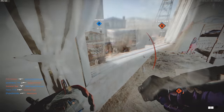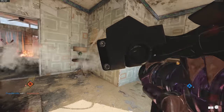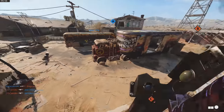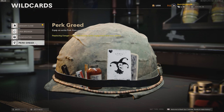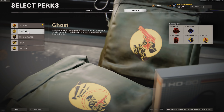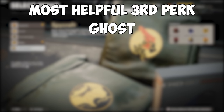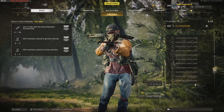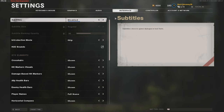Now let's cover scorestreak-based challenges. We'll use the same loadout for all of them: Engineer, Scavenger, and Cold-Blooded with Danger Close; add Flak Jacket, Quartermaster, and Ghost/Gung-Ho/Ninja with Perk Greed. The subtitle method is helpful for all streak-based challenges — go to Settings > Interface and turn Subtitles on to see when streaks come in.